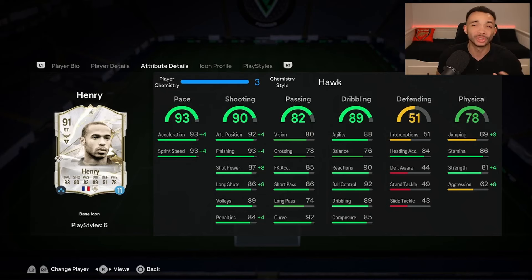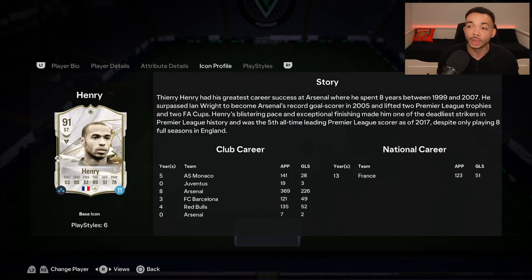His passing — 86 short passing should be good enough. His dribbling: agility 68, balance 76. It's better than previous years but we'll see how he moves in game. 90 reactions, 92 ball control, 89 dribbling, 85 composure. Not too shabby. Heading 84, jumping 77 — not great jumping even with the Hawk. Stamina 86 will last most of the game. Strength 85 with the Hawk — that is good. Aggression a little low at 70 even with the boost.